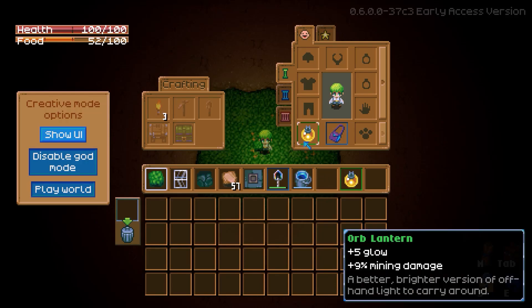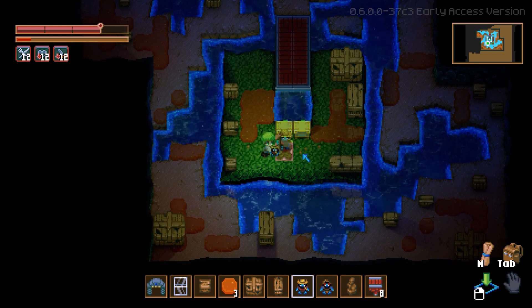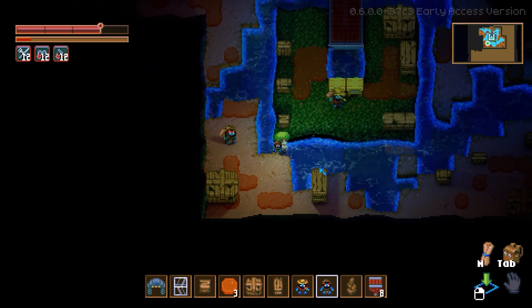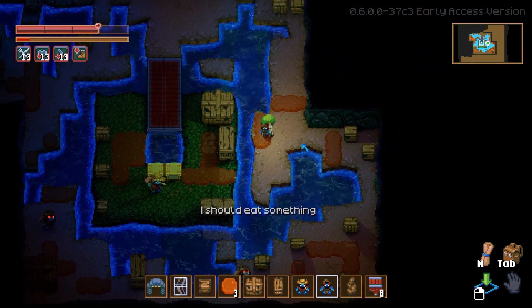And let's not forget about the enemies. You have the power to place them anywhere you like, allowing you to create scenarios where you can watch different enemies interact with each other in the world. But don't worry, they won't interact with anything until you click Play World.